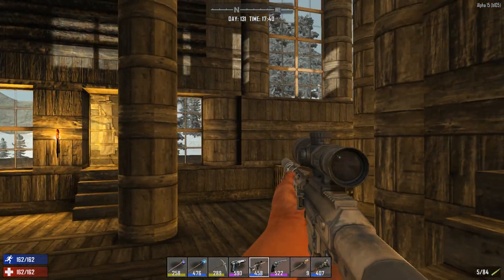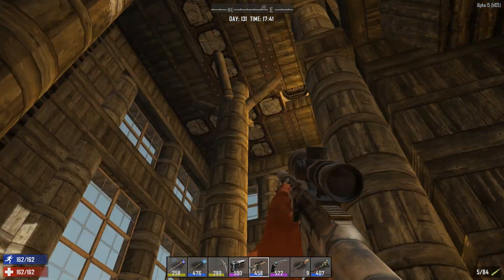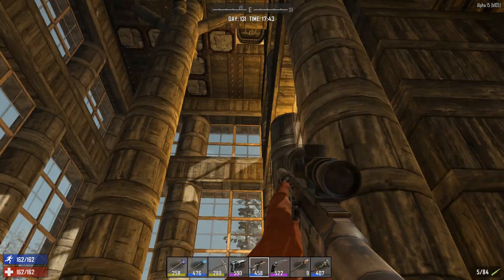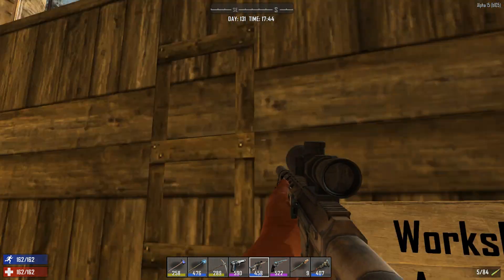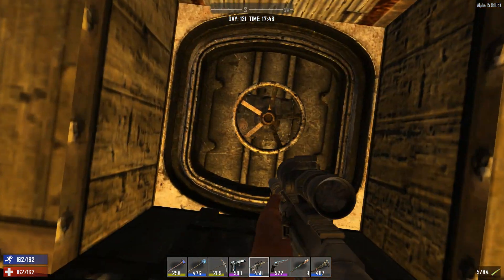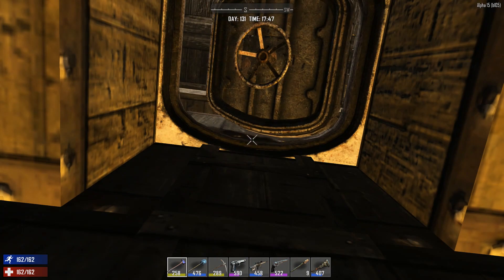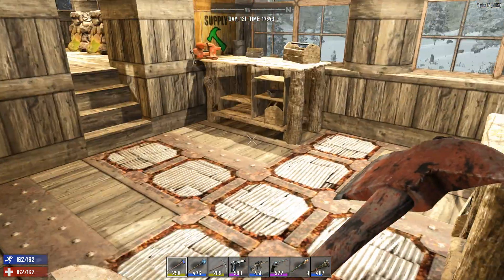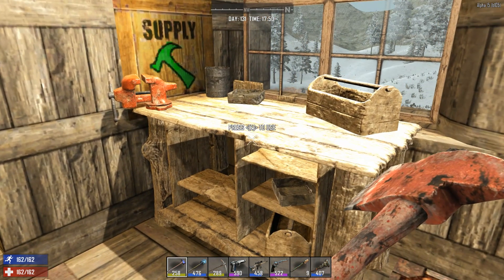Let me just go up. You remember I told you I was going to make my workshop over there? I did. Workshop access - let's just go up. Open this. Here we got the workshop.